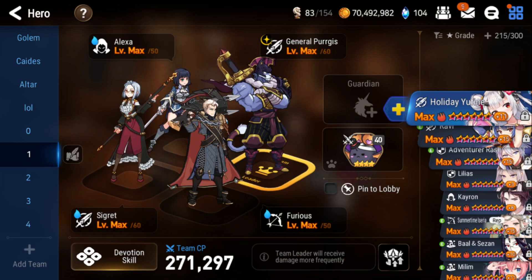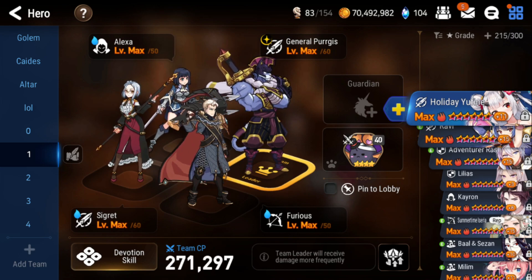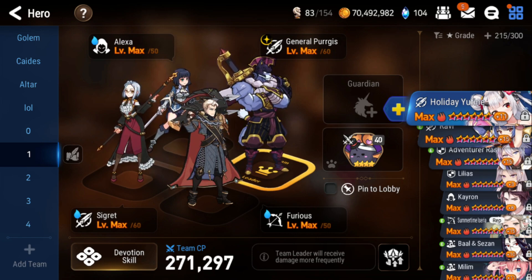Next we have another team comp: General Purge, Alexa, Furious, and Cigarette. This is the old-school super fast team — even now, technically this is the fastest team that's not a one-shot for Wyvern 13. What it does is General Purge goes first on the first wave, does AOE damage, and gives attack buff to everyone. Then everyone gets their turns off in the turn cycle and they try to kill the first wave as fast as possible. General Purge also CR pushes his team on the boss when he's getting hit three times.